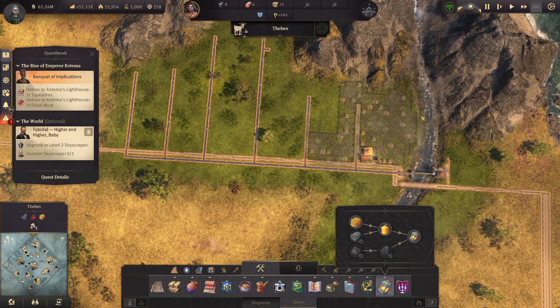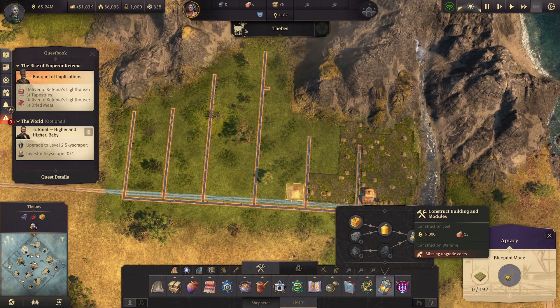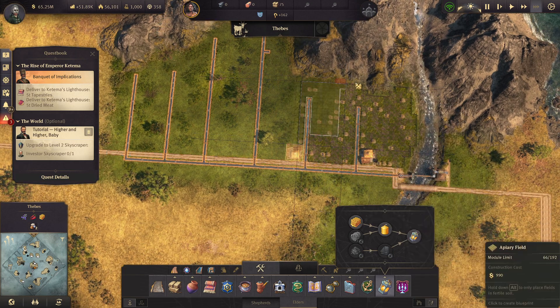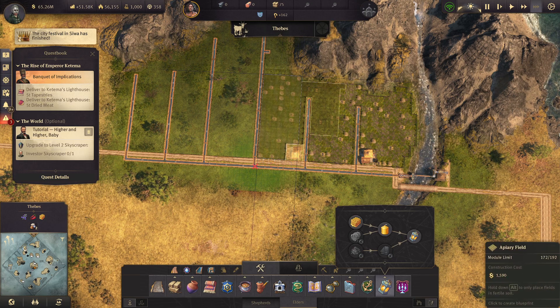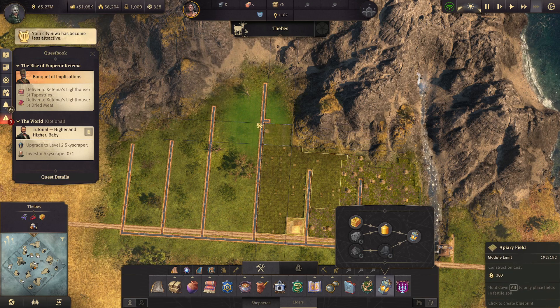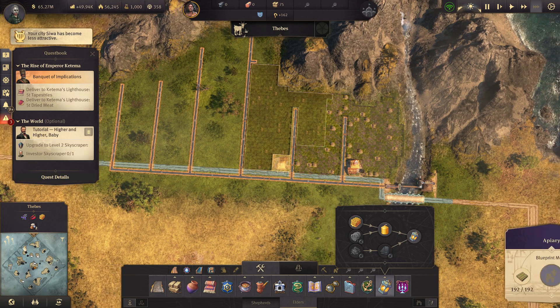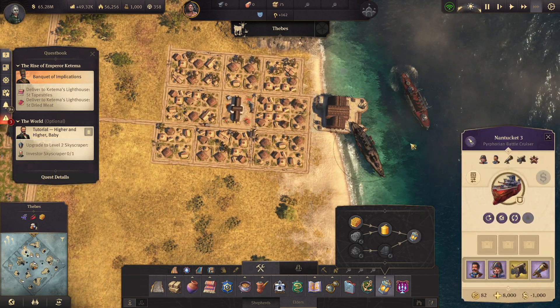Let's put the apiary. We'll put one here — it's 192 modules. I did not expect that — I thought it was just going to be small. Okay, so one's there. We'll put one here. These produce actually in 30 seconds — wow, that's awesome. That is really good. I like the fast farms.